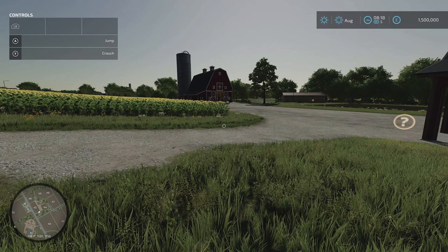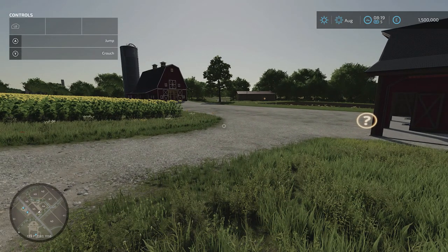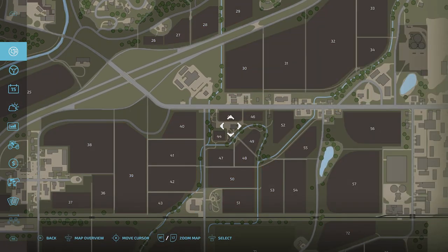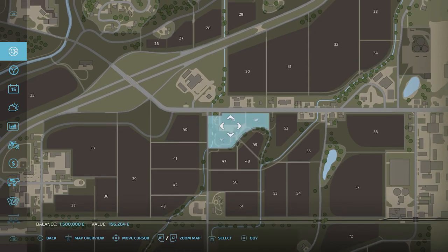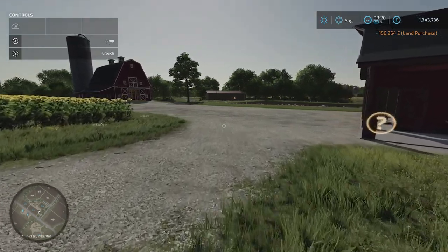Hey everyone, I'm in Farming Simulator 22 and I'm going to show you how to keep chickens. I've got a brand new farm with the 1.5 million starting budget from the medium game setting. First we need to buy some land — hit the menu button, go into the map screen, press the left stick down, select the area with the right stick, and buy it with X.